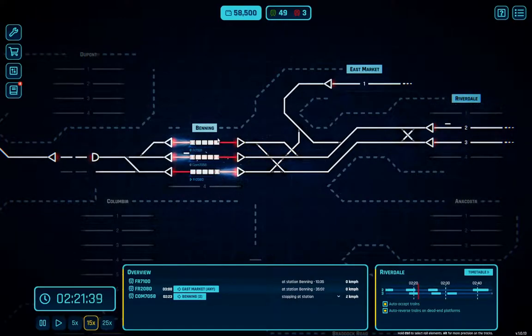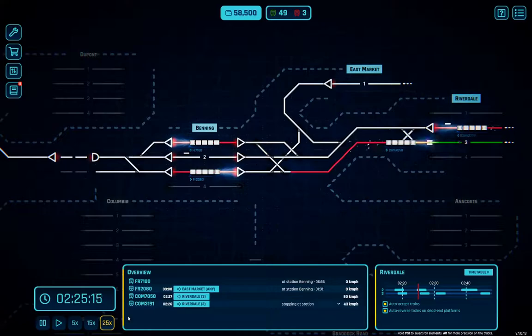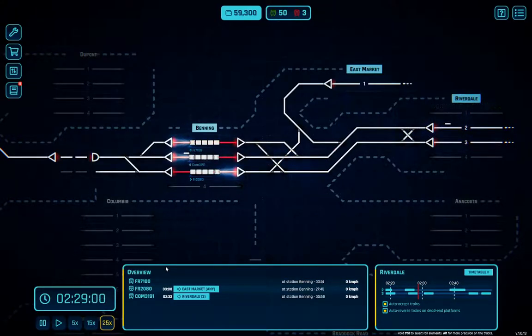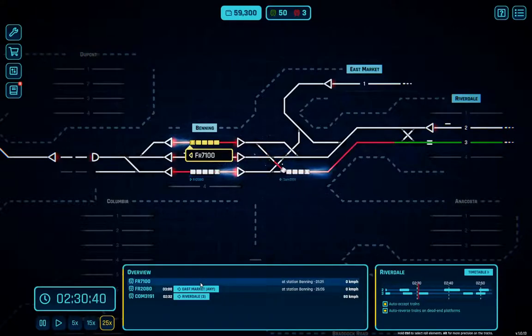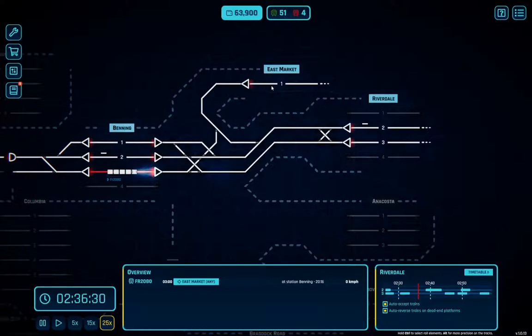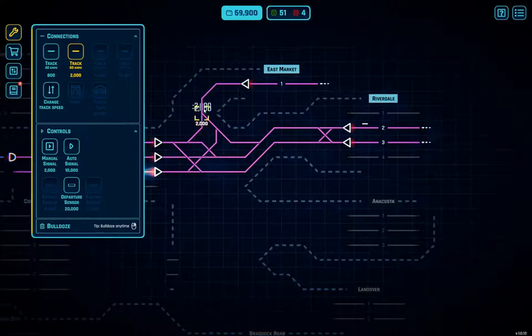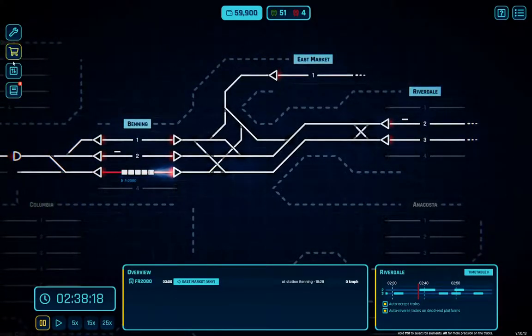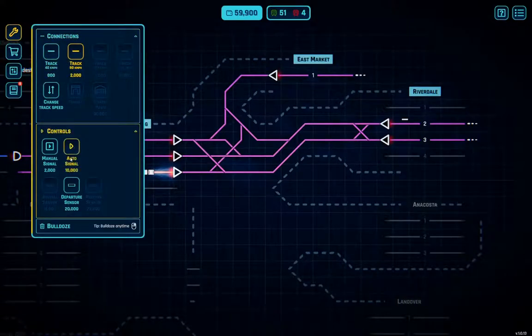We'll pick up another couple of lozenges here with these two. This one will disappear in nine minutes — let's up the tempo here. We've got another 23 minutes for this one to go up to East Market. I should put an automatic on East Market as well. We can do this — let's do that. We've got some cash so let's go put a departure sensor here.